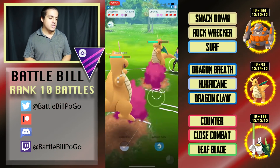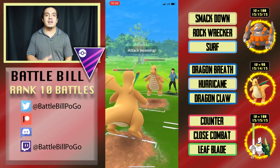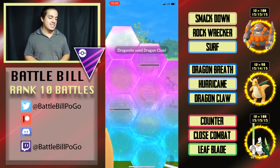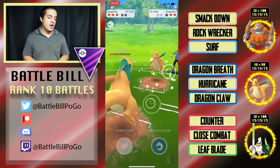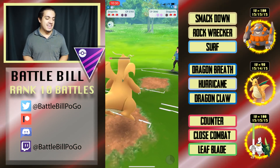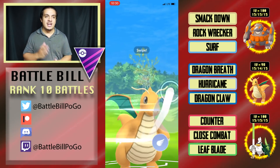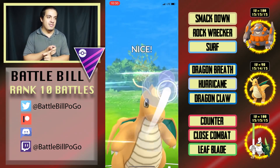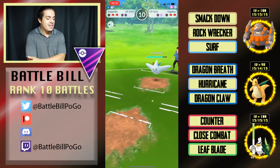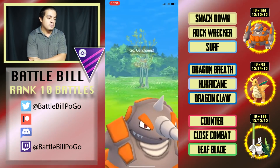In that lead position I won lead — Togekiss on Rhyperior with Smackdown, great. They safe-swapped Dragonite, I brought in my Dragonite to counter it, and I had a health lead. But I made a huge mistake thinking they weren't going to get two Dragon Claws off — my swap was slower than I realized, costing me two shields. I Dragon Breathed down their Dragonite, but Togekiss came back in. I got off a Hurricane and threatened one shield, but it was a huge misplay on my part.